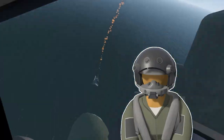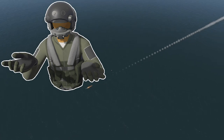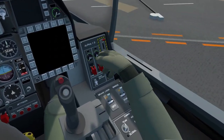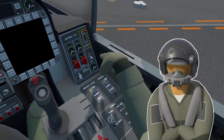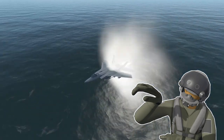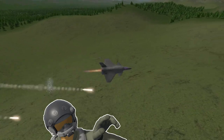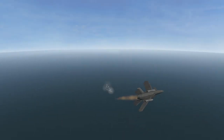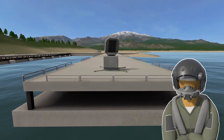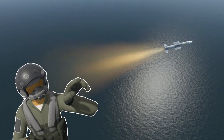One thing you should know about VTOL VR is that missiles are what is most likely to be your demise. So how do we evade an incoming missile? There are quite a few ways. Countermeasures come in two varieties: flares and chaff. Flares confuse missiles that lock onto our heat signature by hopefully being hotter than our engines, and chaff is a bunch of little pieces of metal that hopefully will confuse any radars or radar-guided missiles already on us.